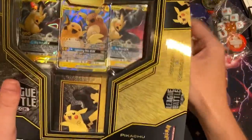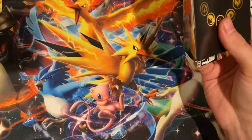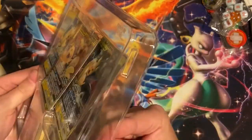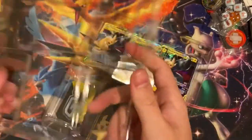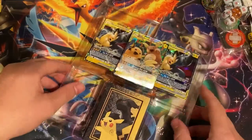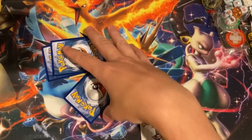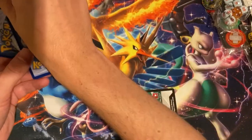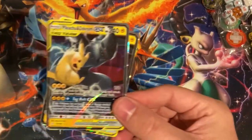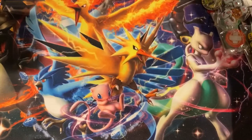Next unboxing is going to be this Pikachu League Battle Deck - Pikachu and Zekrom. I have not played this deck online, but I do have the cards so I could probably put one together. And if you guys are wondering what I do with all the trash, it just gets thrown on the floor next to me. The last code card is for that League Battle Deck, so it's probably a lot of cards. Whoever got those last two cards, really lucky today.